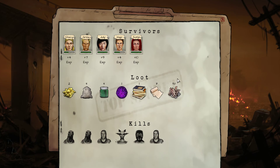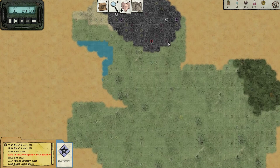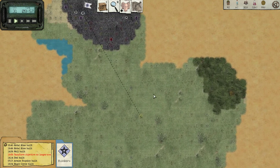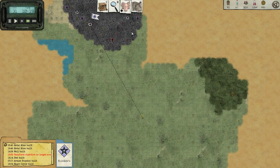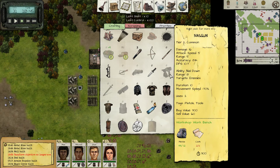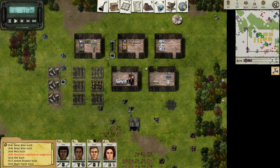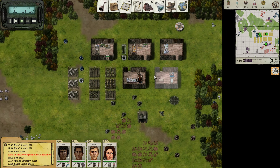We did it but it was close. Seven cloth — is that enough? I think that's enough. And we got research materials as well. Perfect. Let's head back to the base. That's enough for a Nail Gun. That's nice, really nice.